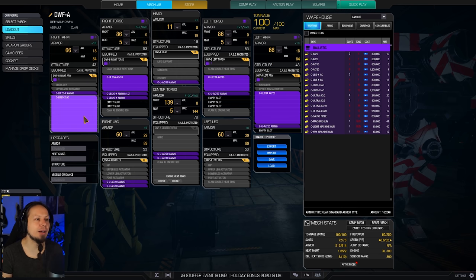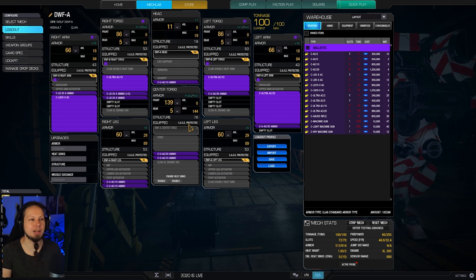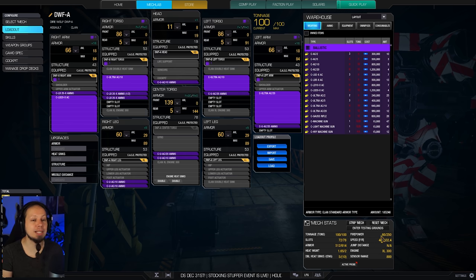As you can see, we have an array of LB20, Ultra 20, and Ultra Auto Cannon 10s on this mech. We use that combination because it means that we don't generate any ghost heat, which is absolutely great. It also means that we have a 60 damage alpha strike, but that 60 is kind of misleading because we can double tap the Ultra 20 and the Ultra 10s, which give us 40 additional alpha strike damage or burst fire damage, if they don't jam.